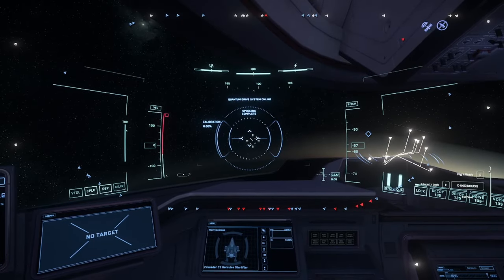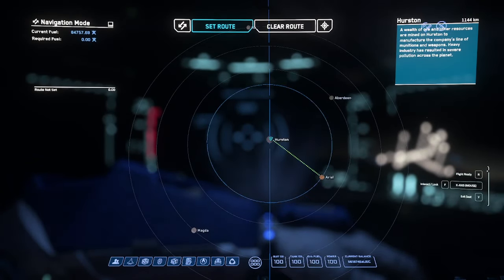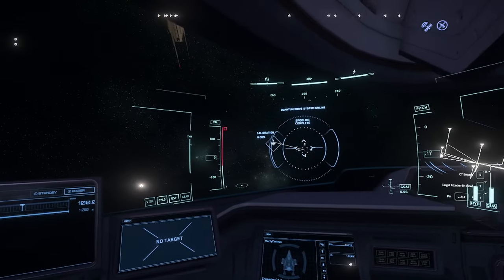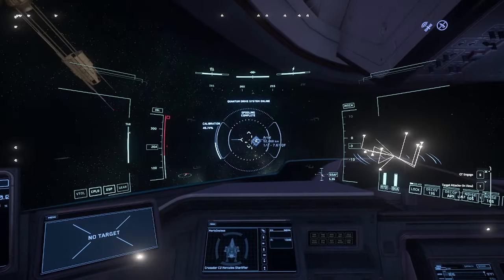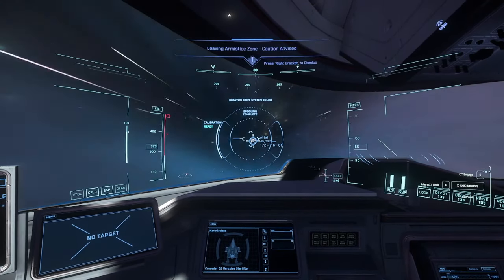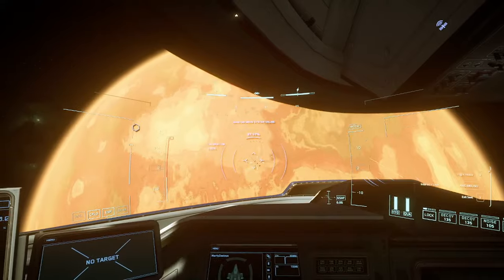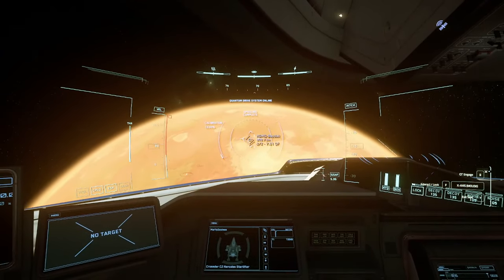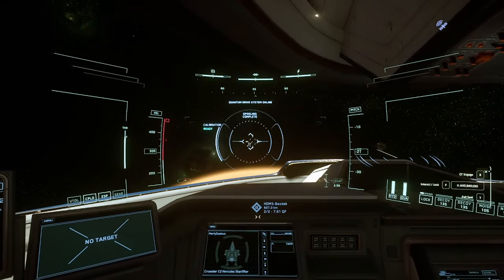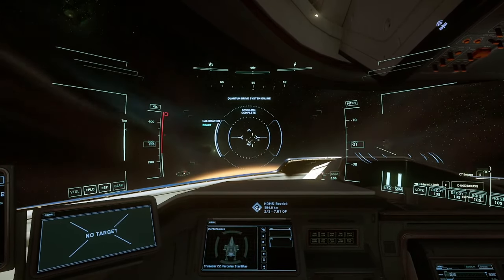We are at Hurston. Once you get to Hurston, the first thing you're going to want to do is head over to Ariel, because one of the big things they have there is Laranite, and Laranite sells for a lot. Sometimes they won't have any, so it can be a waste of time, but it's always beneficial to check. There are two HDMS locations on this moon I'd suggest going to, as they both carry Laranite.